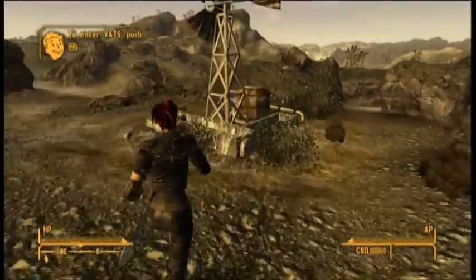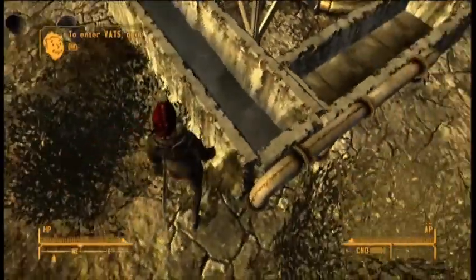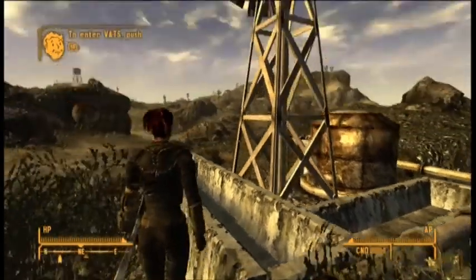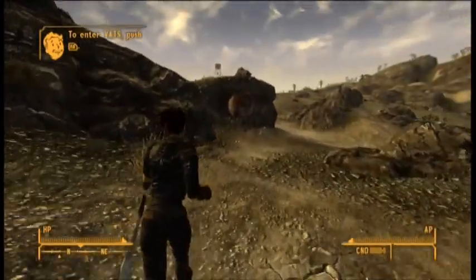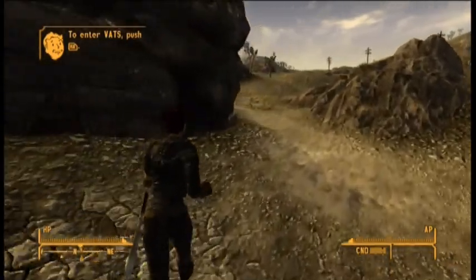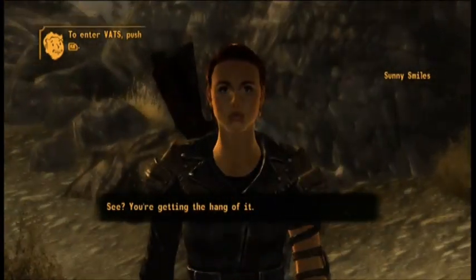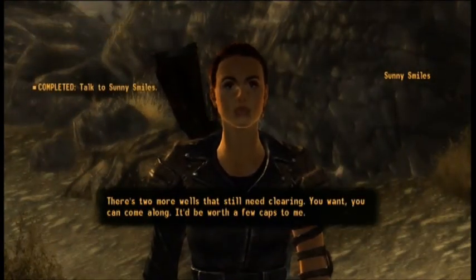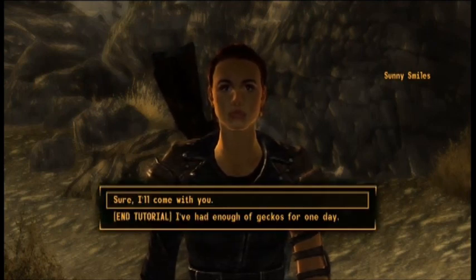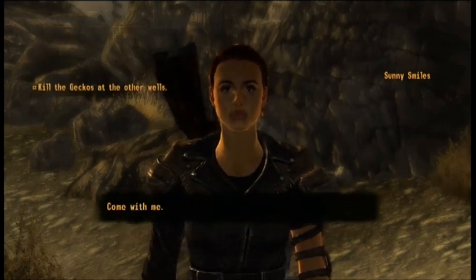Sunny did nothing — just hiding like a scared little woman. Sunny: 'You're getting the hang of it. There's two more wells that still need clearing. Come along if you want — it'd be worth a few caps.' I follow Sunny along to the next location.